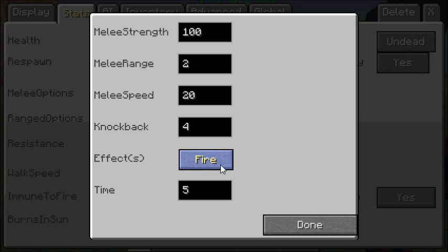You can set the NPC to apply fire on hit and choose how long the fire lasts. You can also apply poison — the amplified option means that the more the NPC attacks you, the more time gets added onto the effect. The same applies to hunger, weakness, slowness, nausea — which is where your screen starts wobbling — blindness, and wither.